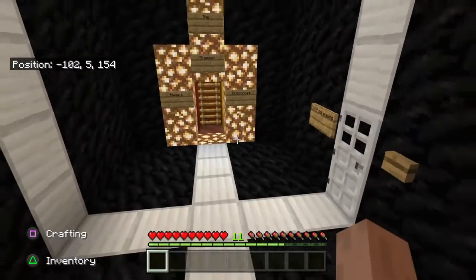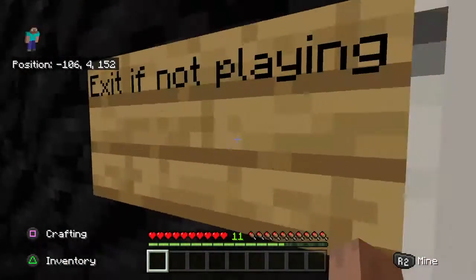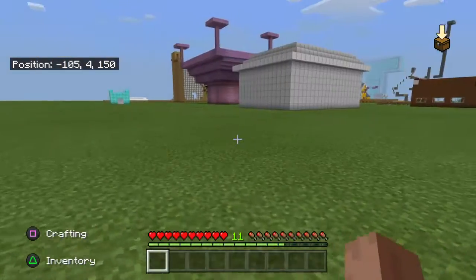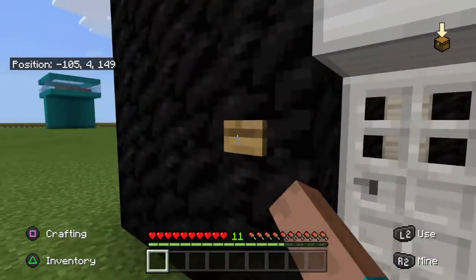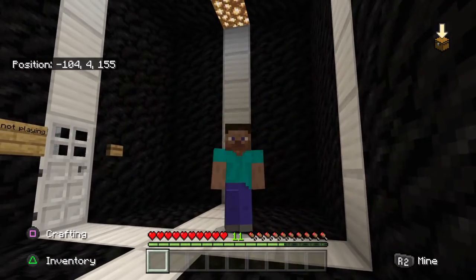We're in a box. We're not doing escape the box, we're doing dropper. We're on adventure, we're on peaceful, and there's another exit. We're not playing escape. We're doing the dropper, not escape, and I'll show you our world of weird stuff.